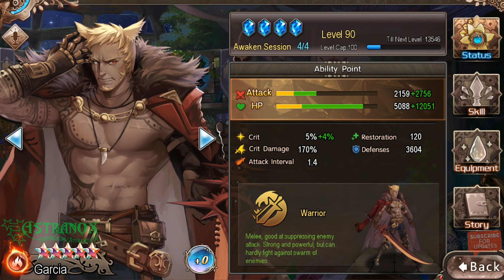What is up guys, this is Astronauts and I'm back with another Tales of Iran guide video. This is a review of Garcia, or Gal Caesar. He is a five-star fire base character and more of a tanky unit with 3604 defenses, which is quite high currently in the game.